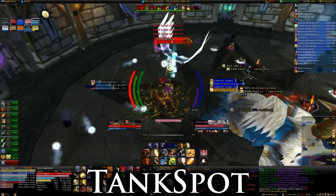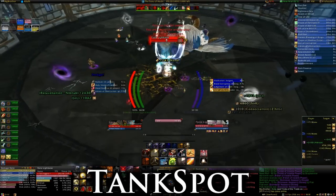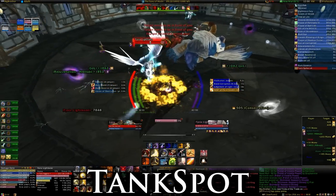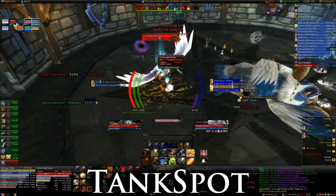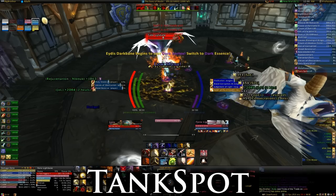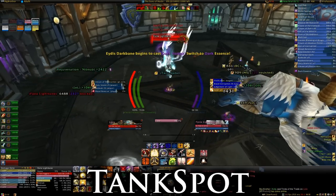Periodically, several orbs of Light or Dark Energy will appear at the edges of the room and begin to float around in random directions. When touched, these will explode for a fair amount of AoE damage. Players need to touch the orbs of the same color as their essence and carefully avoid orbs of the opposite color. This is one of the primary ways for DPS to stack Powering Up, so ideally healers should be the opposite color of the group they're healing in order to avoid stealing orbs from DPS.